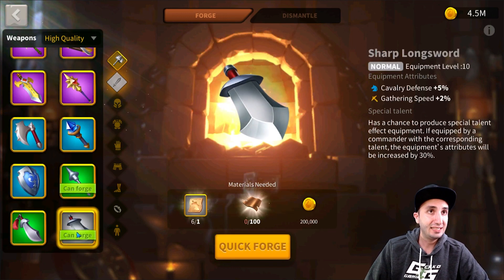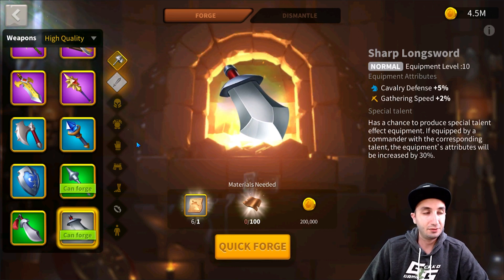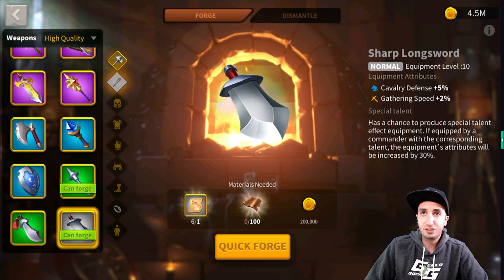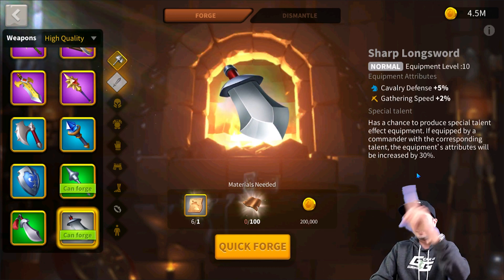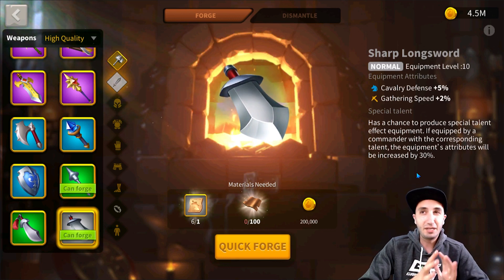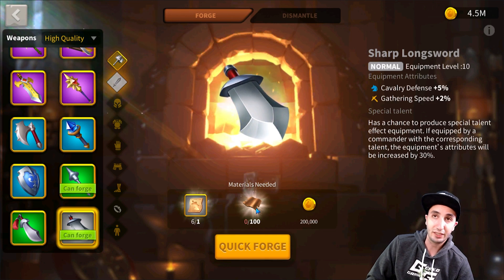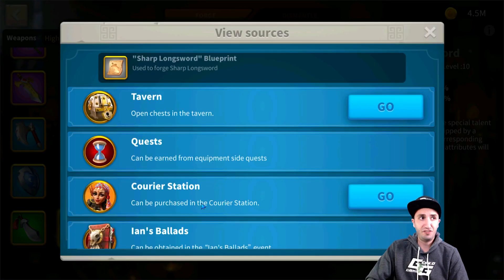Our first piece of equipment is the Sharp Longsword. The Sharp Longsword is very surprising because as a gray, normal piece of equipment, it gives a huge amount of stats — 5% cavalry defense early on. It takes about a day and six hours worth of crafting materials. That 5% stat is why we put it as the first piece of equipment for cavalry you should be forging. Getting these blueprints is very straightforward.